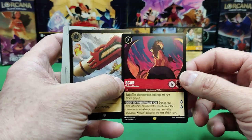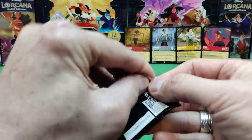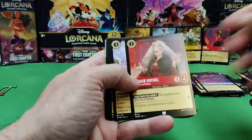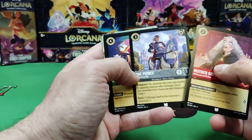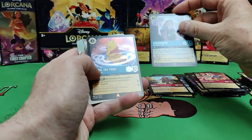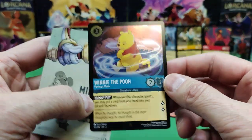Nice — there's Scar. Another mythic! So we've got three out of this box — three big hits, none of them in foil. That first Namaari — I don't think she's worth much. There's Mother Gothel — she's actually a pretty scary Disney villain. Honest John, there's Cogsworth the grandfather clock. There's Winnie the Pooh Having to Think, in foil rare.